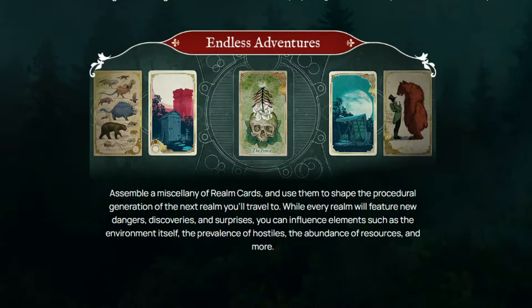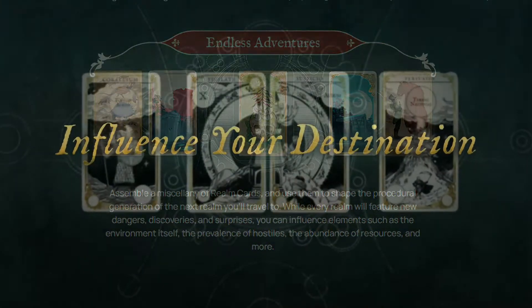Everything we've seen so far with these realm cards, it does look like we're going to have a set of five — so we'll have a location, a weather effect, enemy types, all that kind of stuff. It also looks like we can even get a realm card for a toilet — yeah, well, needs must. And maybe even a very happy bear. He looks happy, right? Isn't he too angry?